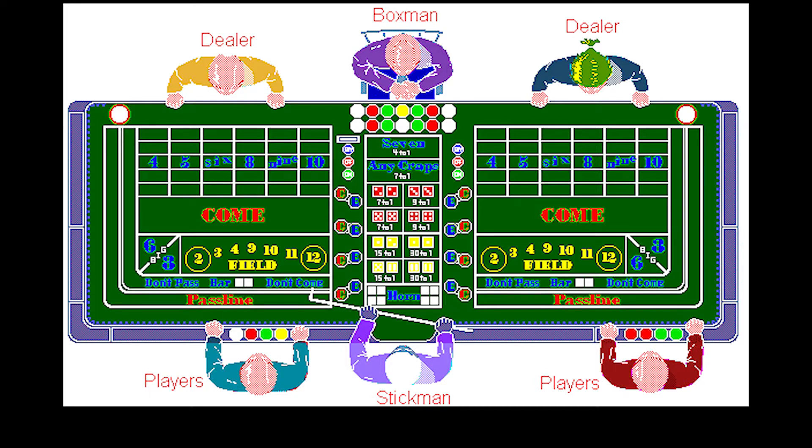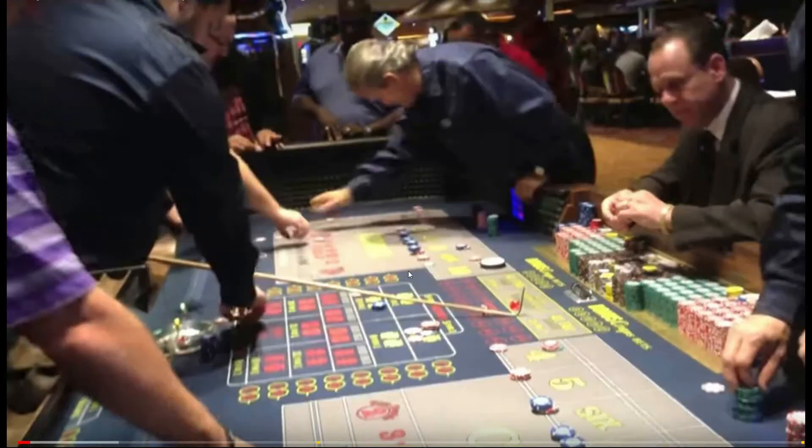99.9% of the time, the box man is dressed to the nines — usually in a suit. The dealers and the stick man go to the box man if they have any questions. The box man is the boss, and he usually stays there for longer periods than the dealers and stick man. The stick man and dealers rotate — the dealer on the upper right rotates to the stick man position, a new dealer comes in, and they all shift around approximately every half hour to an hour. Everybody switches except the box man. The box man stays.